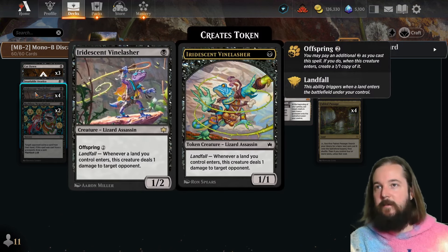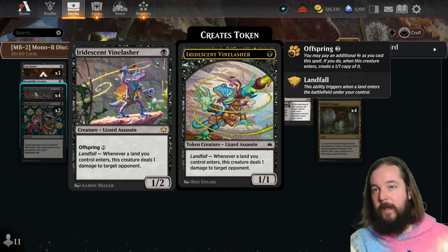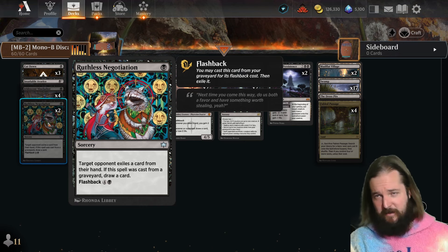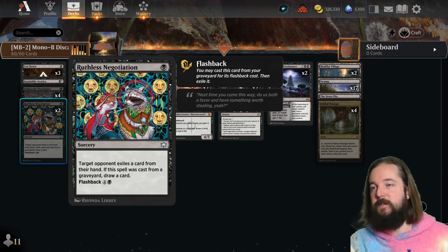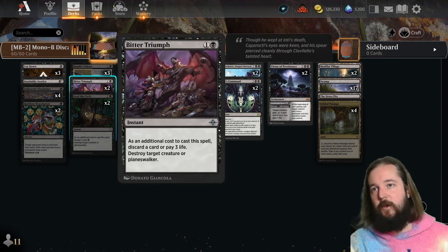The new cards coming in include the Iridescent Vine Lasher — play it out on three and start double-pinging for every land you play, or play it on one and ping your opponent for one each land. Vine Lasher is going to see a lot of play this season. Ruthless Negotiation is a three-for-one: you make your opponent exile a card, and if you flash it back they exile another card and you draw a card — a really great value piece.